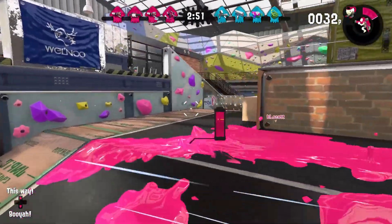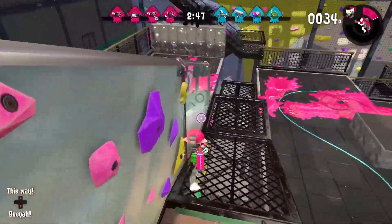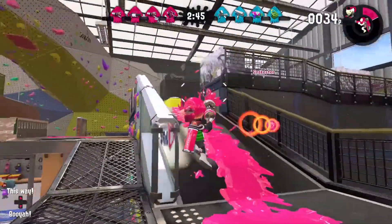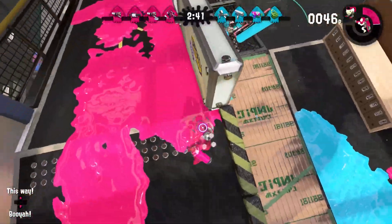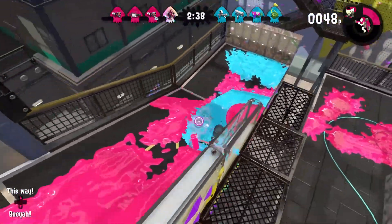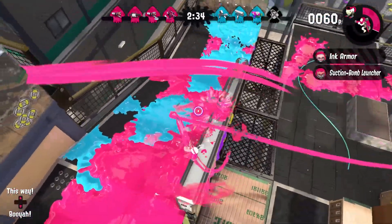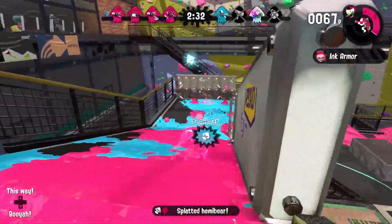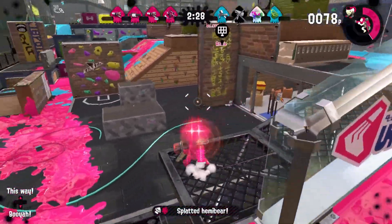So there are actually two out-of-bounds here. What you do is you ink this part, and then you jump up here, and it gives you a high good advantage point. They're having a lot of trouble getting it, so that's a really good technique.